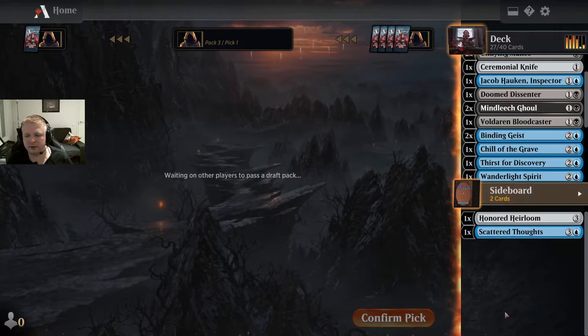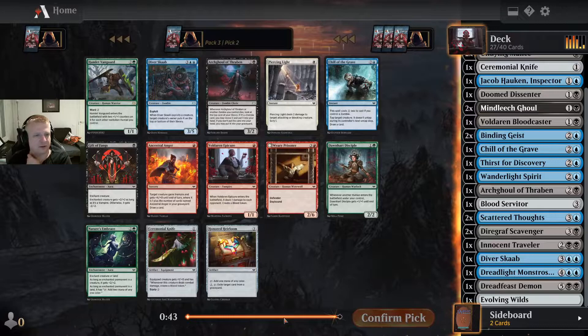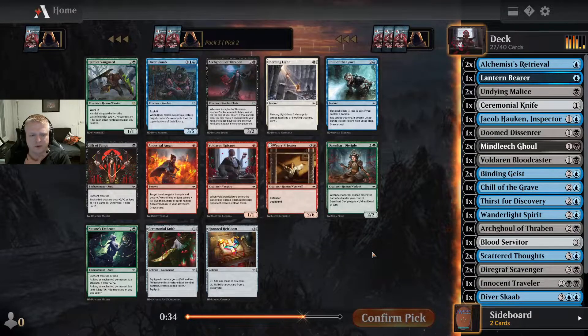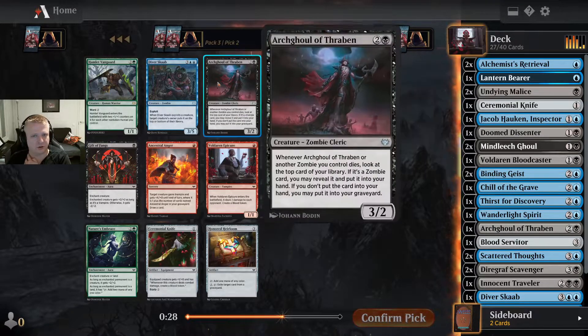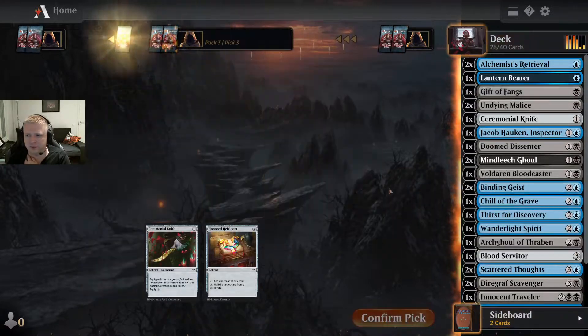Maybe I should play Anod Elm now — let's see in the end, I don't have to decide right now. There's a Gift of Fangs, which I think I'll take. I lack cheap interaction; I wouldn't mind another Divers Cup or Archgoal of Trapping, but cheap interaction might be what I need most here.